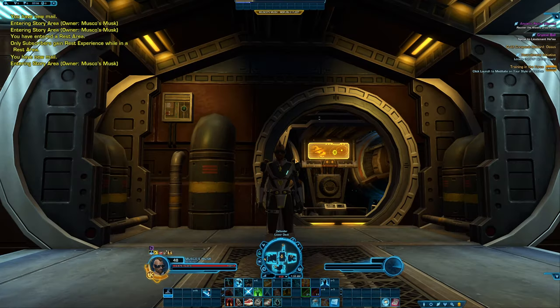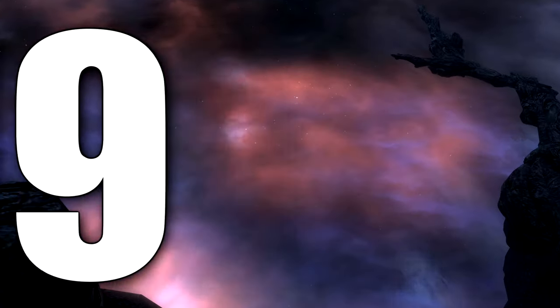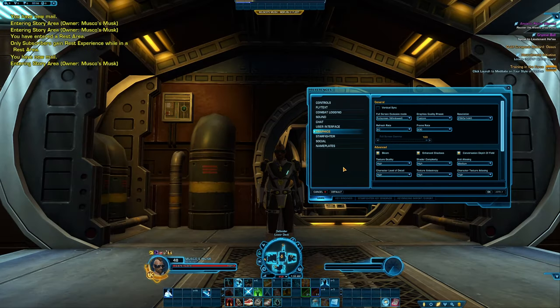You can enable an FPS counter in game by holding down Ctrl+Shift+F. If you go into your preferences menu and then into the graphics tab and change your game into full screen windowed, this will prevent the game from giving you a loading screen if you ever need to tab out. If you are using full screen mode, whenever you tab away from the game you are met with a loading screen when you return — full screen windowed will stop this for you.